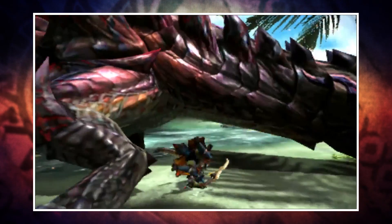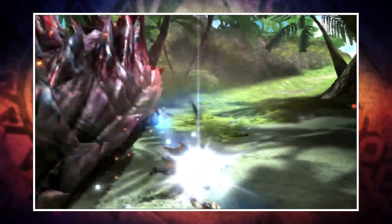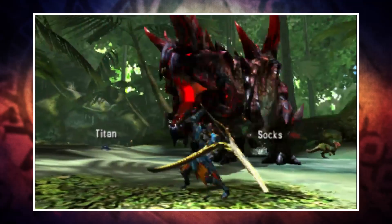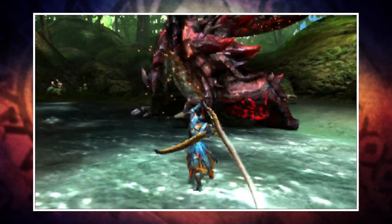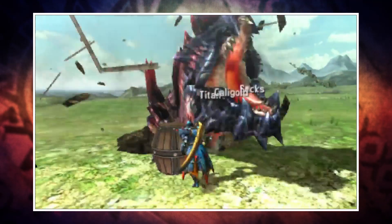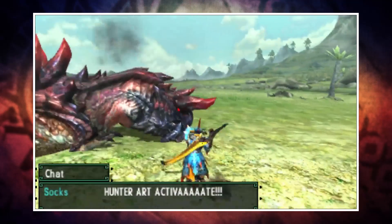The deviant monster system is one of, if not the primary, end-game activities in Generations. Deviant monsters are where you'll find some of the best gear, but also where you'll be presented with some of the biggest challenges. While they start off relatively easy, once you get to the higher level versions you'll be fighting monsters of difficulty comparable to a max level 140 guild quest from Monster Hunter 4 Ultimate.